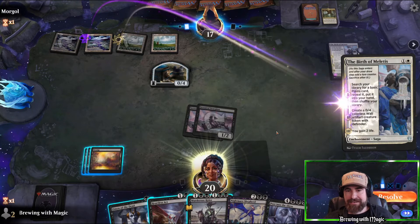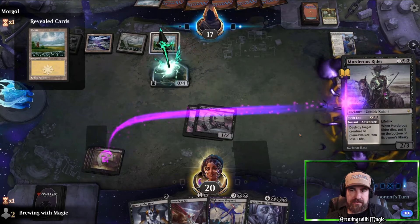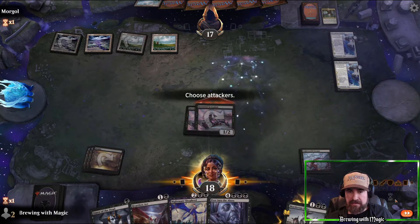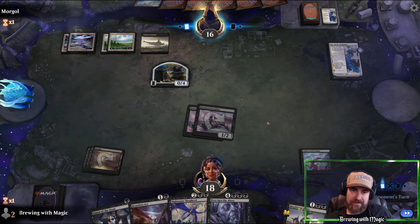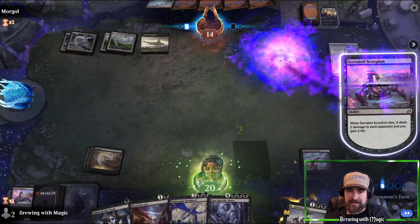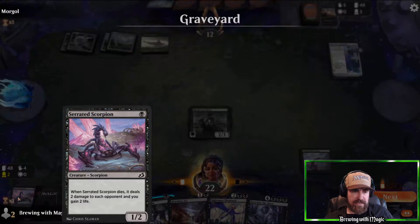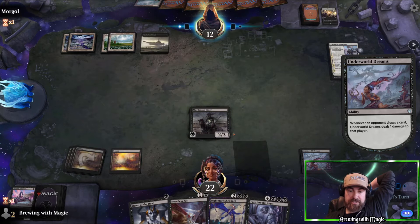Another Birth. This line of play gets awkward if we draw a black land since then we won't even be throwing the Murderous Rider. But we gotta do it — we don't know if they have creatures. They might be straight control. Shadow of the Sky clears their board. We go to Murderous Rider, and if they kill it this turn we'll bring it back with the Omen. Nightmare Shepherd next turn gives us protection.